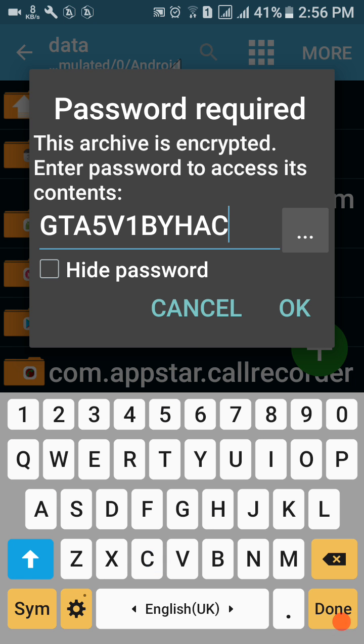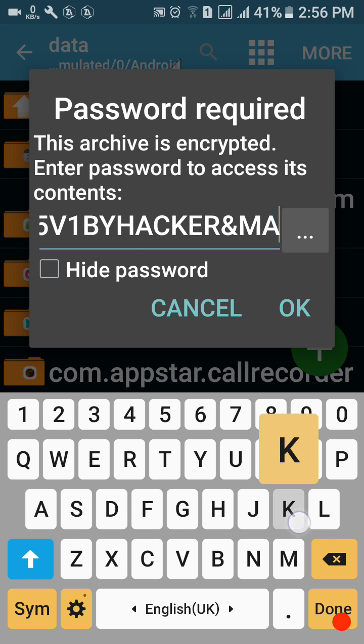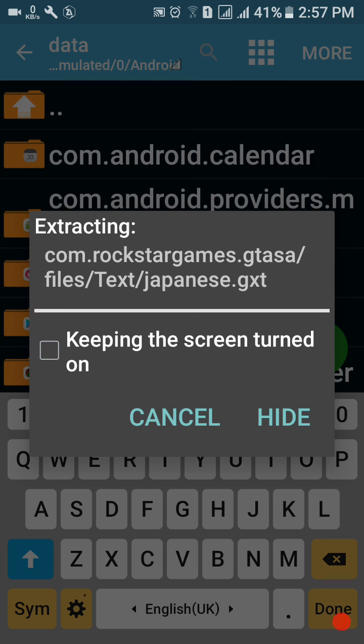The password is: by Hacker and Maker. You can see the password on screen. Click OK and the extraction will start. I'll show you how to extract it — just click OK and you can see it starting. I'll pause the video and then extract it.